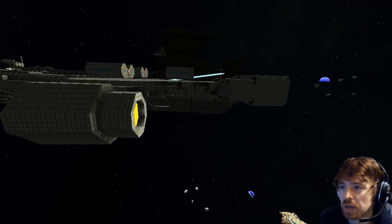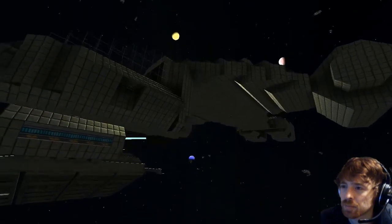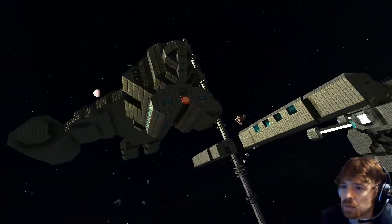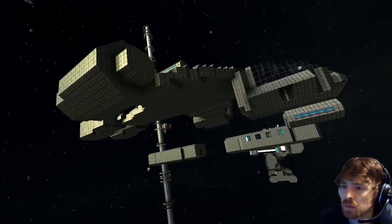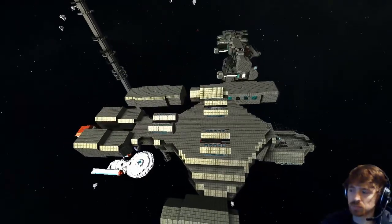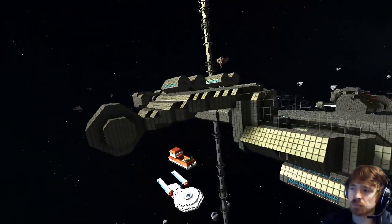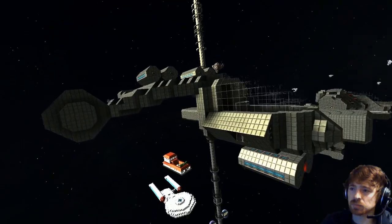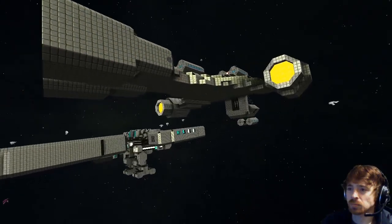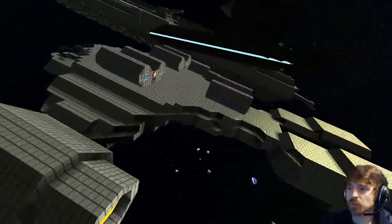And then obviously this is the carrier that carries them — this is the ISS, or interstellar shuttle, which is from Space Above and Beyond. Minus the turrets — the turrets are different in the TV series, but due to the build constraints they had to be built this way. It looks a bit like a Pelican from Halo — kind of, yeah — because the guy who designed the ships in Halo was actually the guy who designed all the ships in the TV series Space Above and Beyond.